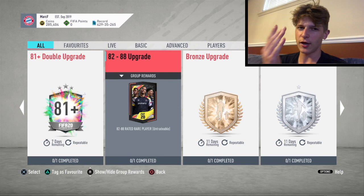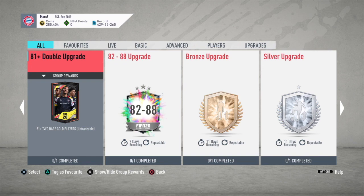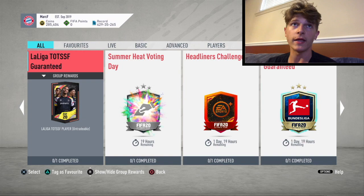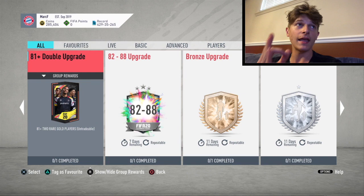What's going on boys, it's Mark back with another video. Today we're talking about how the bronze pack method can help you finish some prime icon packs by using the 82 to 88 upgrades and the 81 double upgrades. A lot of people are wondering how to get high-rated players to do SBCs and complete prime icon packs, and we're going to investigate that through the 81 plus double upgrades and the 82 to 88s.